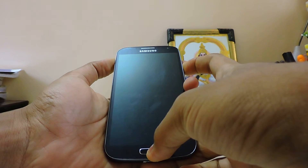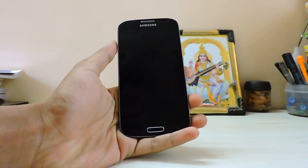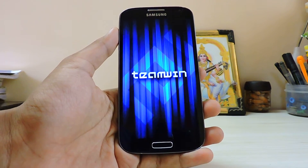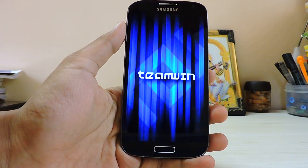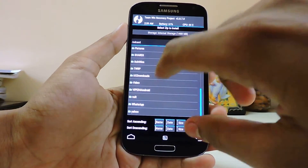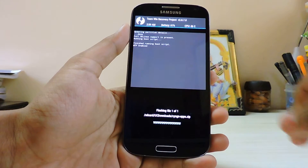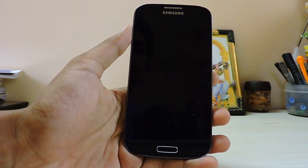Let's boot into recovery right now. I'm using TWRP. It might take a moment - okay, here we go, let's just install it. There are CyanogenMod apps. Let's just reboot the system right away.